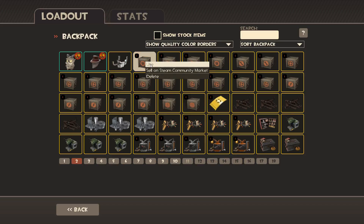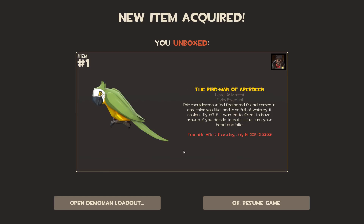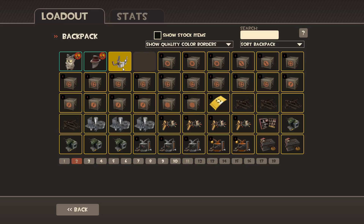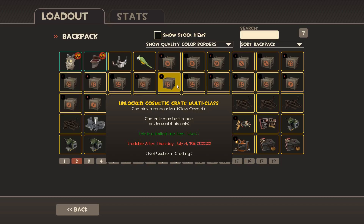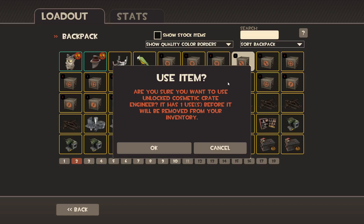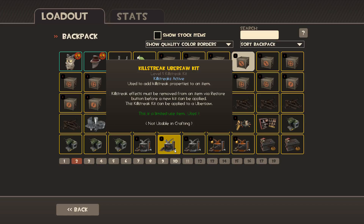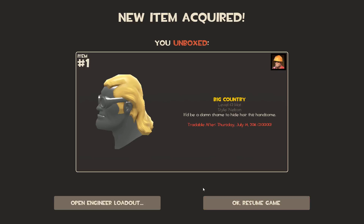We'll do another demo crate. I forgot to mention there are class-specific ones. That's not too bad. Basically there are class-specific ones, and on top of those there are also multi-class ones which add a multi-class hat. I'm hoping for stranges mainly because they're marketable and worth a lot more.